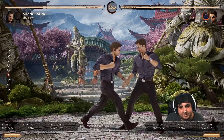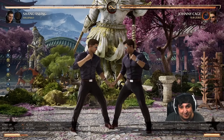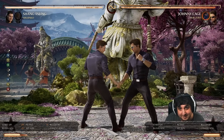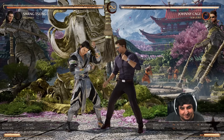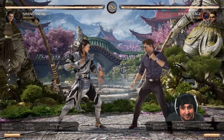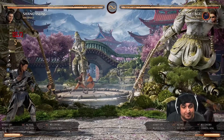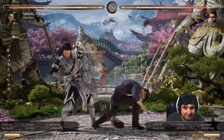His forward 1-2 string is another great stagger — he doesn't have to finish it. But if he does finish it, he can go into a mix-up with either a low or an overhead. The overhead is double-hitting, so keep that in mind. If he does the overhead option, he's minus 12 — he's making a hard read that you're going to get hit by it. You can up-block it, but you don't need to because it's minus 12. If you block it, just do your fast punish.